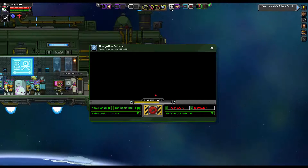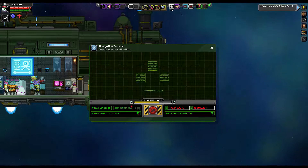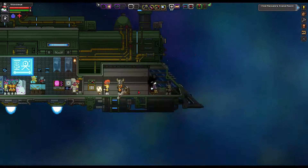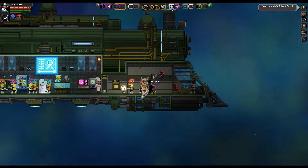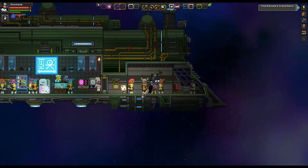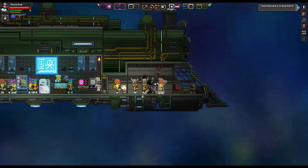As you fly around, you slowly lose fuel, but I have a bunch of engineers so I don't really lose much of anything at all. And you go through the little flying animation here, and we'll be landing on a planet shortly.